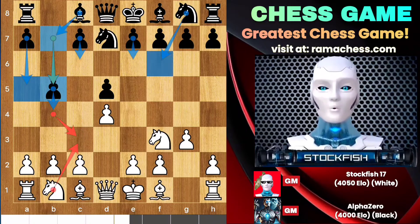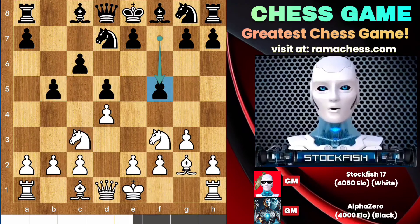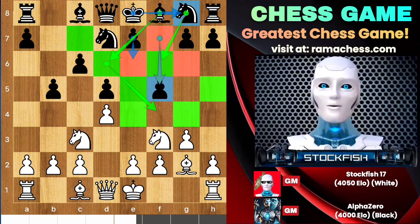I go with Knight C3 to target the center pawns. C6, Bishop G2, and Alpha played another crazy move F5. Your brain might think that Black has created some weakness on this square, yes this is a long-term strategic weakness but Black can maintain it very well if he successfully advances his pieces. His F5 move will make a significant difference to the evaluation bar.